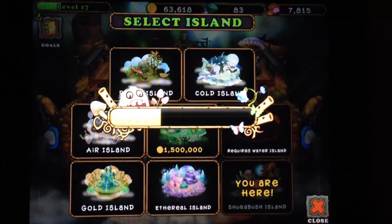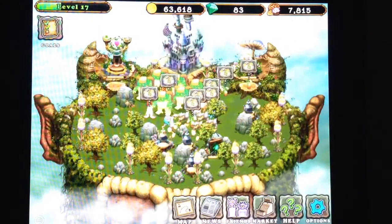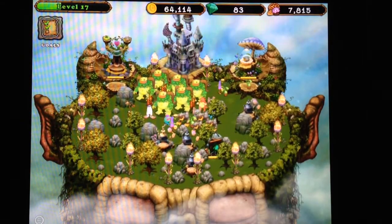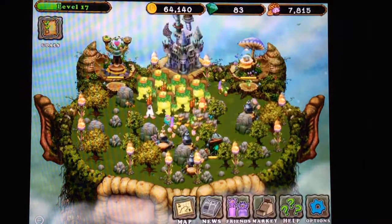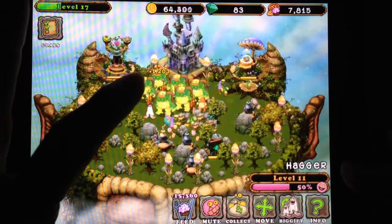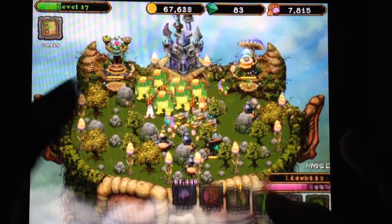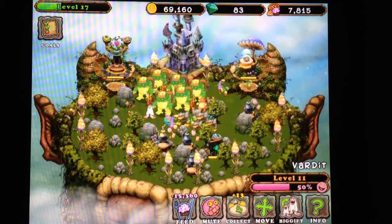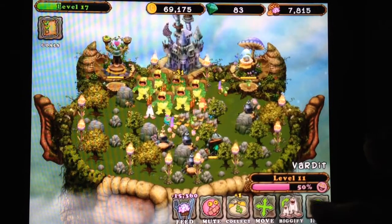Let's go back to Plant Island. We have some new goals because we've unlocked Sugarbush Island. I've got 64,000 food now — I can fairly quickly get that to 75,000 and bake a pizza. Later tonight I'll collect coins and have close to another 100,000 coins. I will probably bake for now.